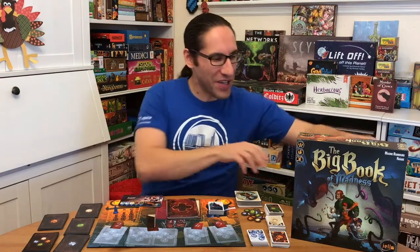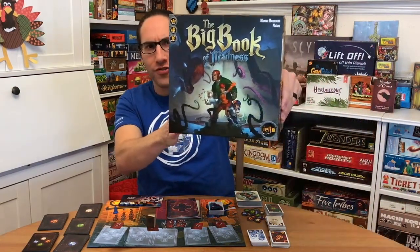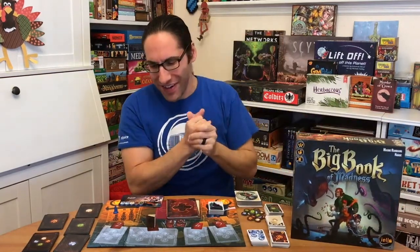Hey everybody, Edo here, and this is The Big Book of Madness by Maxime Romberg and Yellow.